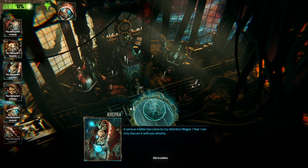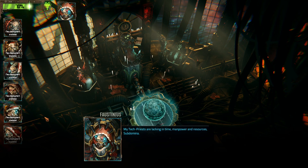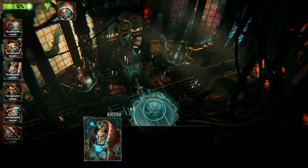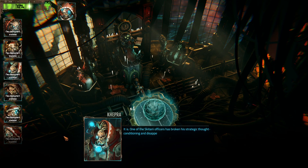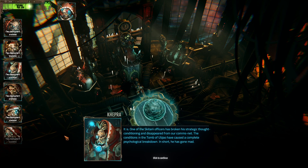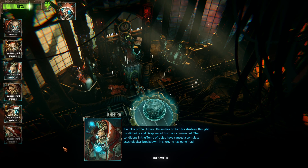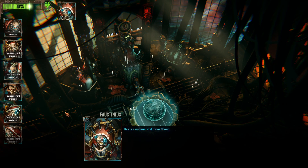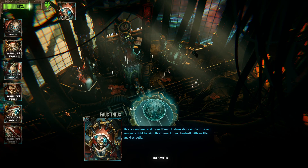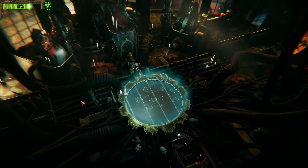A serious matter has come to my attention, Majos. I fear I can only discuss it with you directly. My tech priests are lacking in time, manpower and resources. One of the Skatari officers has broken his strategic SOC conditioning and disappeared from our comms nets. The conditions in the tomb of Ujiao has caused a complete psychological breakdown — in short, he has gone mad. This is a material and moral threat. You were right to bring this to me. It must be dealt with swiftly and discreetly before anyone else hears of it.